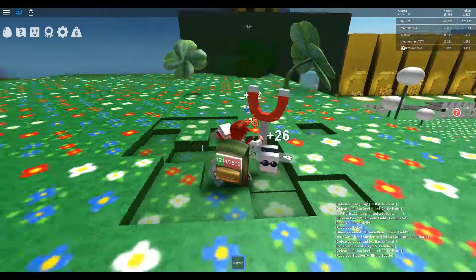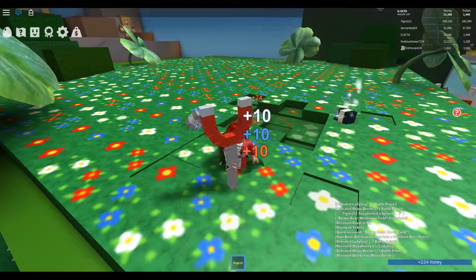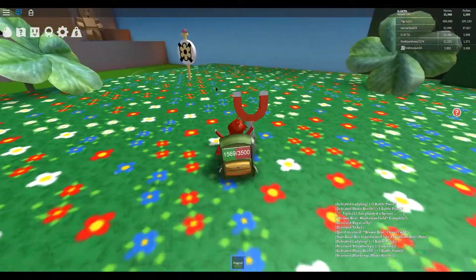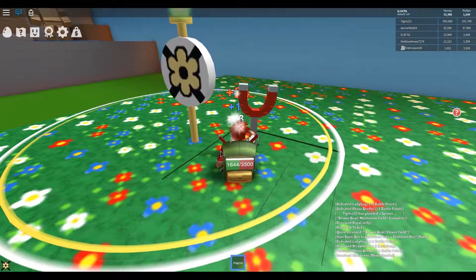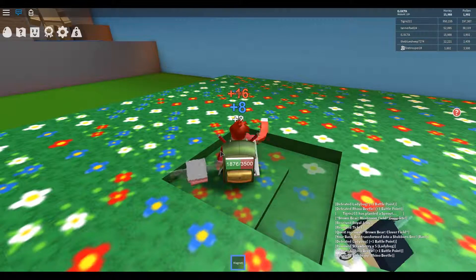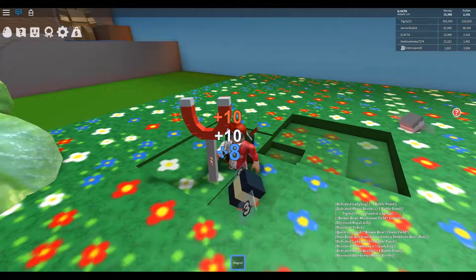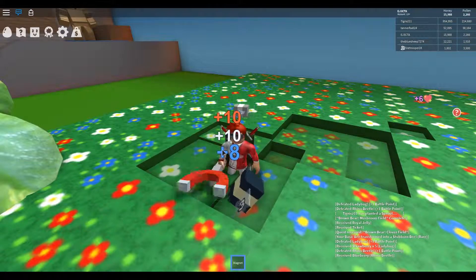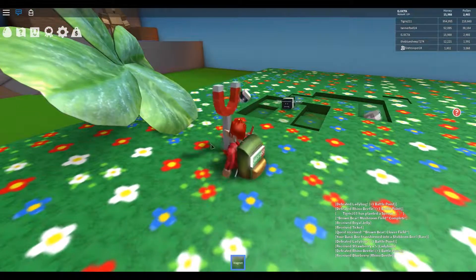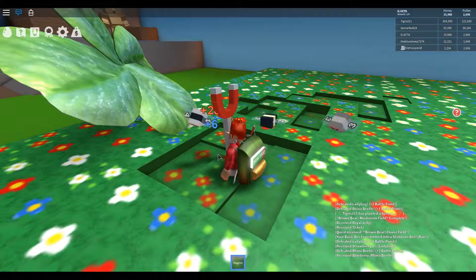Our bees have found treats and we get things from the enemies we fight, but they aren't the correct treats from what I'm gathering. Our bees are happy so that's a good sign. Sadly, I think we're going to end up just having to buy these treats to finish the quest, which I didn't really want to do.